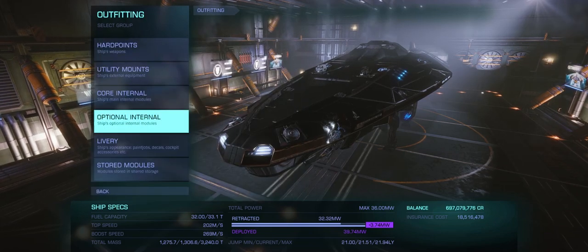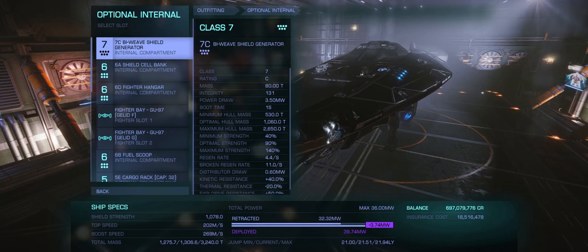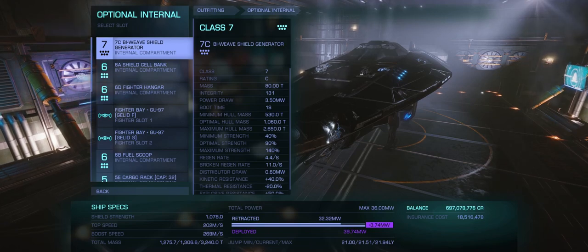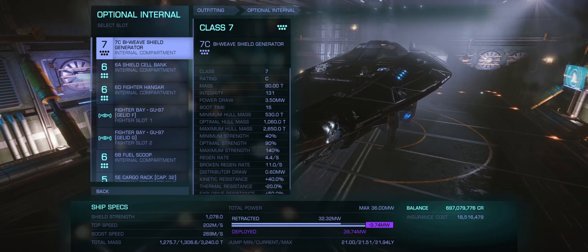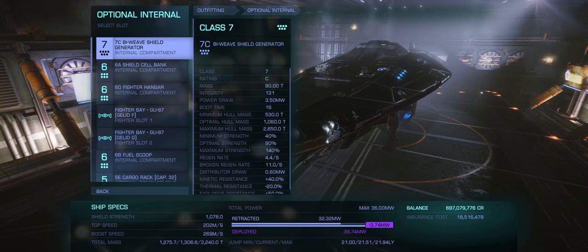Now for optional internals. I have a 7C biweave shield generator. With biweave shields they do lose shield quickly, but they recharge really fast compared to your normal shield. I've gone with biweave shields especially because of the shield cell banks I also have, as well as the shield boosters, so it all balances out really well.